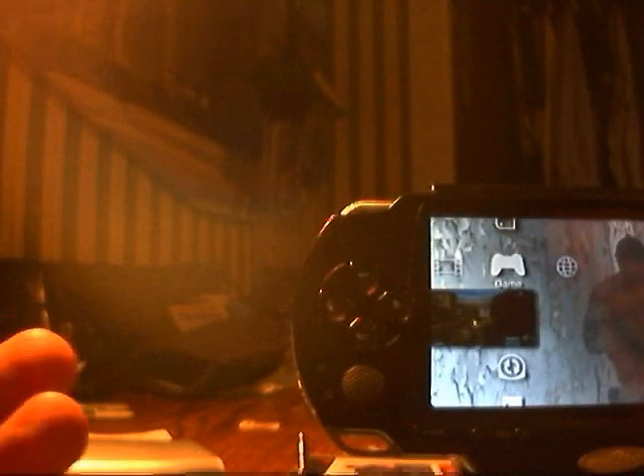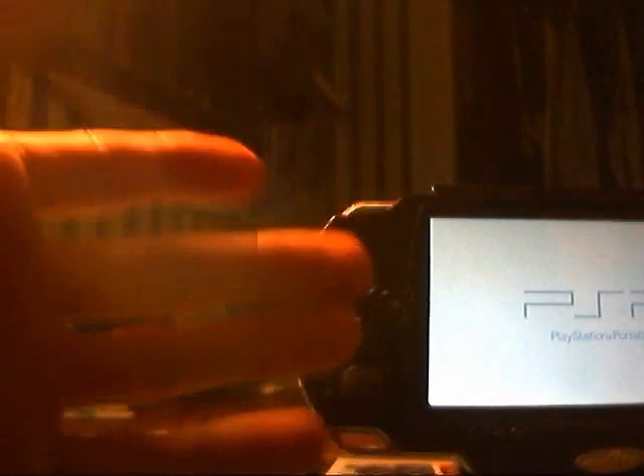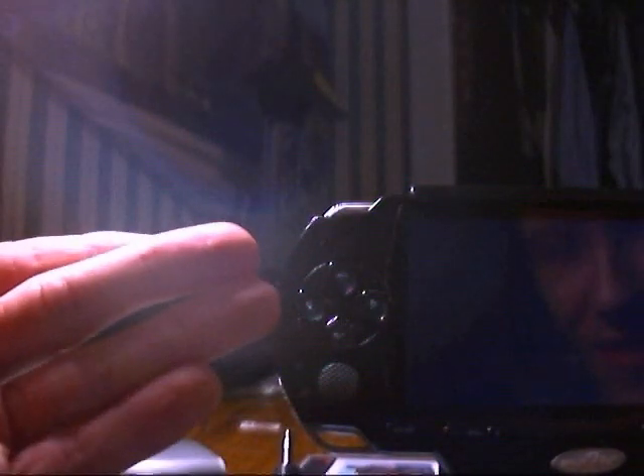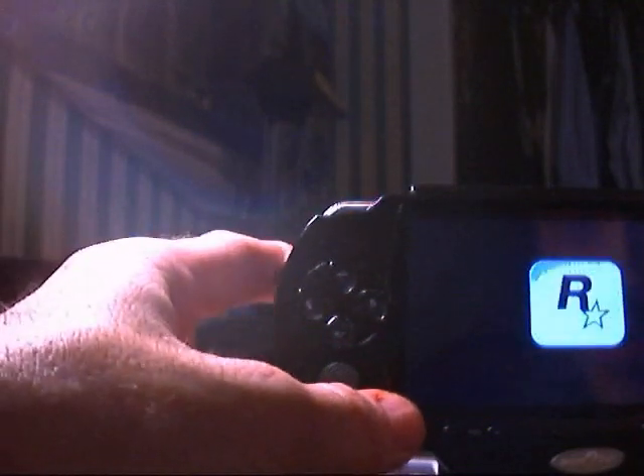This is my bait-and-switch for 2.8-plus games on 2.71 SE Special Edition Version B PSPs, and maybe 2.71. The yellow ball disappears, pop out the disc, pop in Vice City Stories — I'm still talking the whole video so no one can dispute it's one continuous video. No stopping. Here comes Vice City Stories right now. There you have it — four different discs that all work.